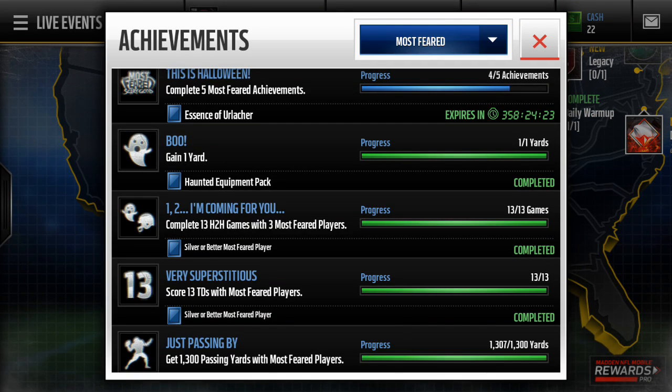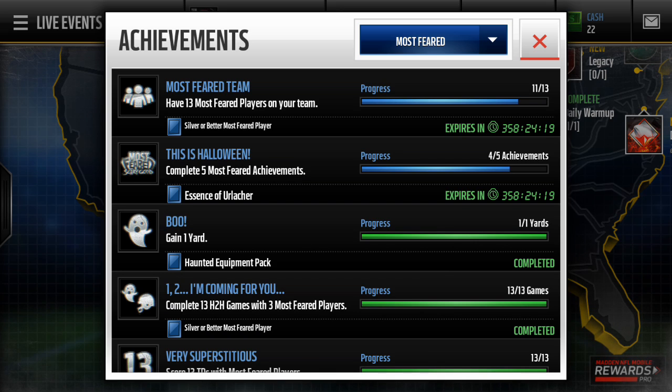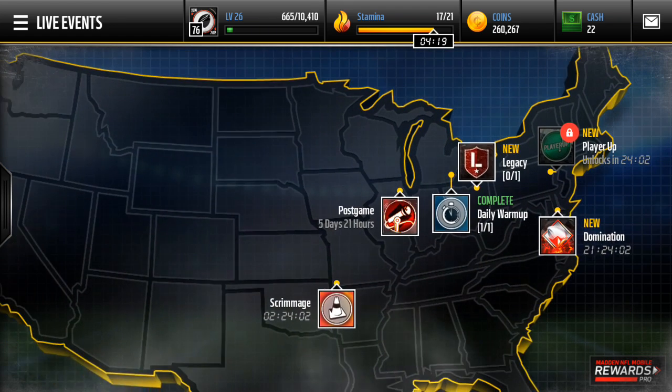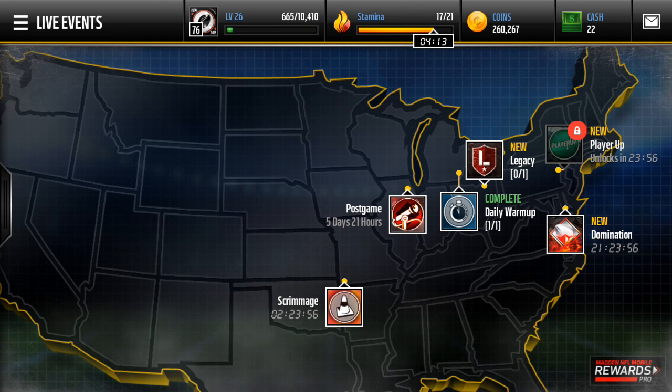The Essence of Urlacher collectible — you can get it by completing all 5 of the achievements. I need 2 elite players to finish it. I have 11 out of 13. The 2 cheapest elite players cost like 200,000 coins each, so to finish the achievement I need 600,000 coins.